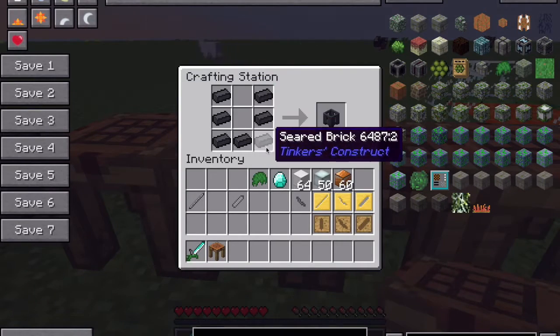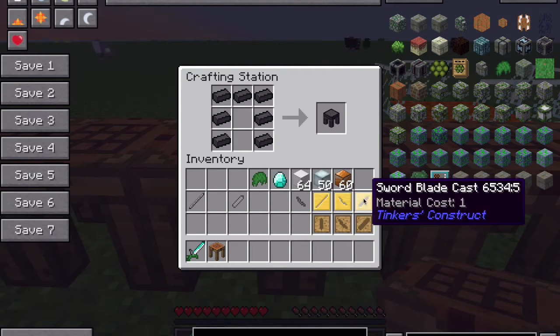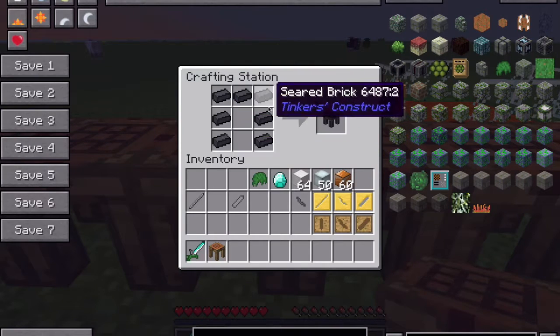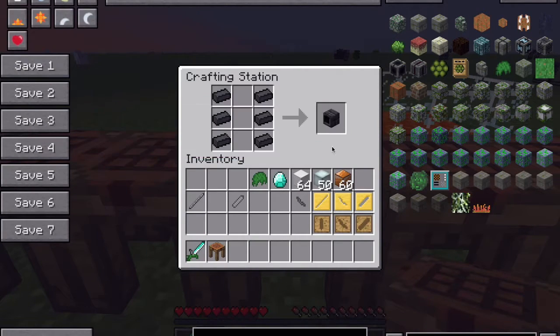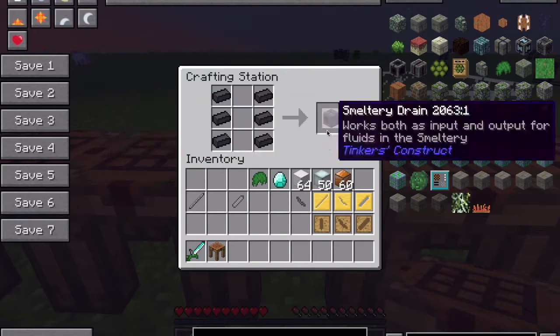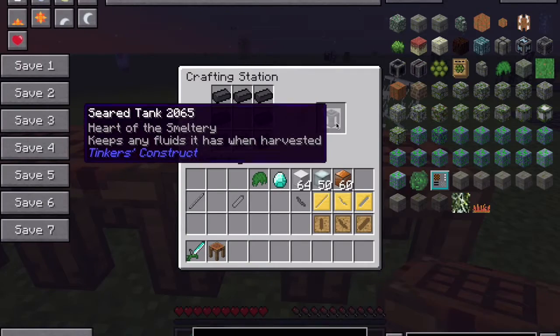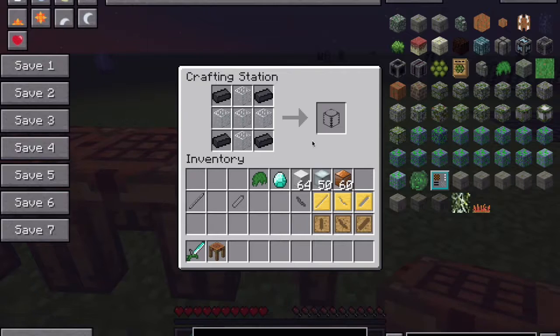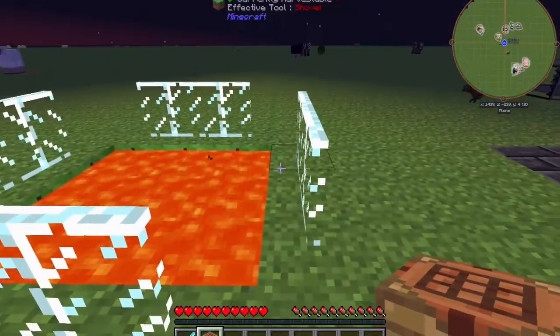You'll need at least one casting basin, which is formed like upside-down leggings. You'll need one casting table — these are to make a tool cast, which we'll get onto later — and these are formed by seared bricks in the shape of leggings. A smeltery controller, like a chest. A smeltery drain, which is what's going to drain your molten liquid out. These are formed like this. A seared faucet, which is like a bucket. A seared tank, which is going to hold the lava. And some seared glass — I love this seared glass because it acts as seared bricks, so you can make your forge completely see-through so you can see all the molten ingots and ore inside, which I think is best for the forge. It's five glass and four seared bricks.